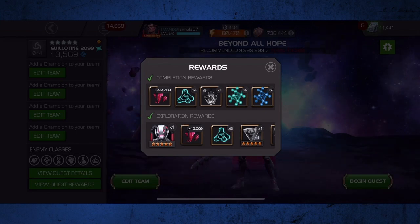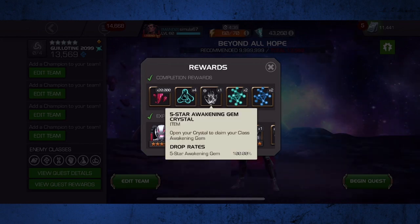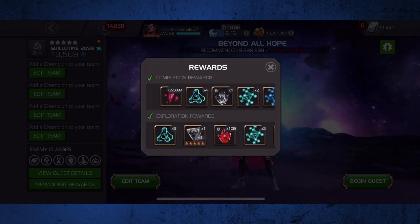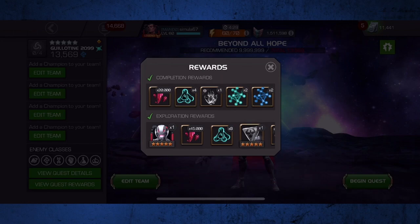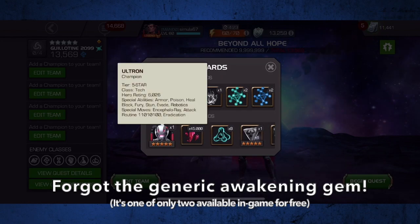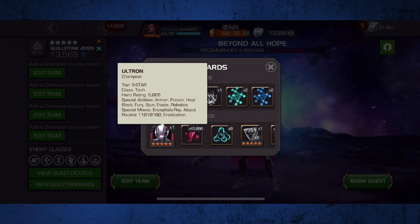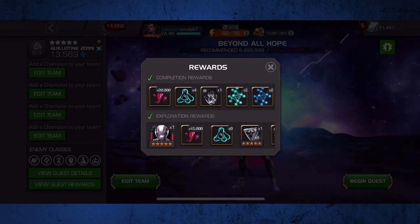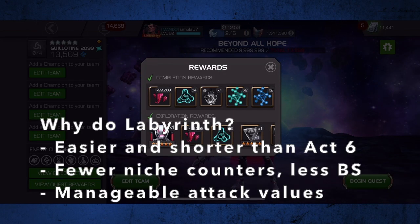You get a total of 65,000 5-star shards, a class awakening gem for your first clear, and a total of 12 tier 2 alpha for fully exploring. You also get 100 Sigstone crystals for exploration, and you get an exclusive trophy champion, which is this 5-star classic Ultron. Some will argue that the Labyrinth isn't really worth the time and the resources necessary, but completion and even exploration, I would argue, is easier and shorter than Act 6 and is really a good gauge of where your skills are as a player.